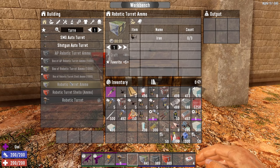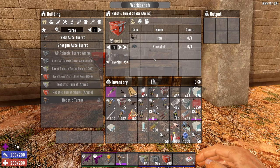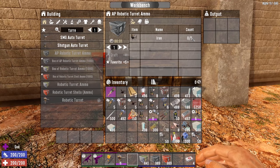On crafting: the regular turret ammo just requires 3 iron. The robotic AP ammo takes 5 iron — a little bit more expensive. The Shells also require buckshot but less iron, so it slightly rebalances things. The most expensive one is the AP ammo, so if you have a lot of iron you might as well use it — if it actually works as intended.